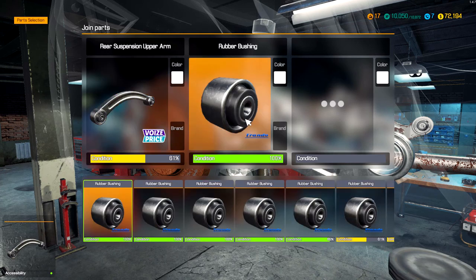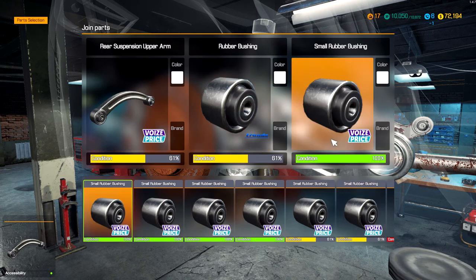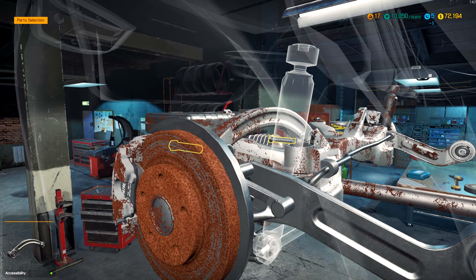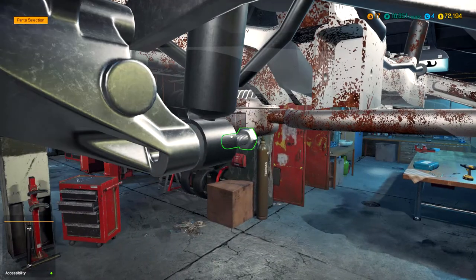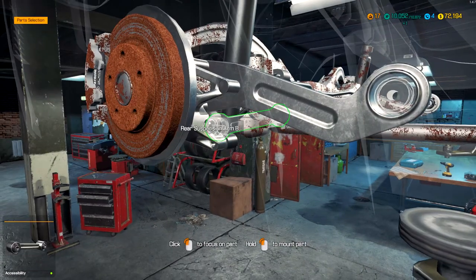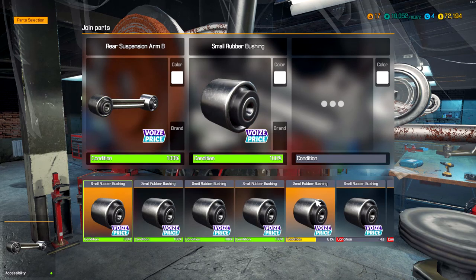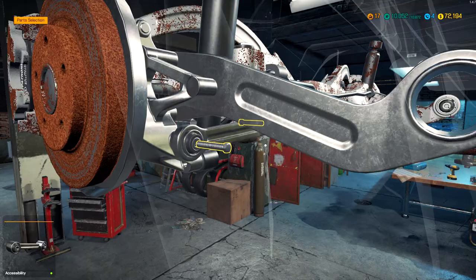Upper arm — we've only got the one, so that should be good to go. We've got rubber bushings — let's stick with those. It's the old arm anyway, so we'll keep the new bushings for the new arms. Shock absorber was terrible. I don't know how this happens — it's just neglected, I guess. We're going to take that one and put a new one in as well. I bought a whole bunch of those so I actually should have extra.